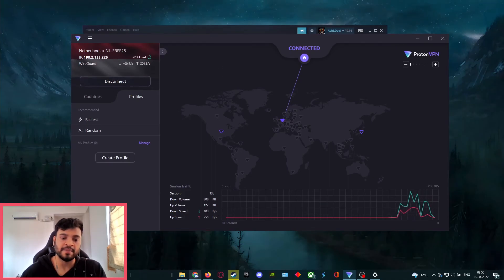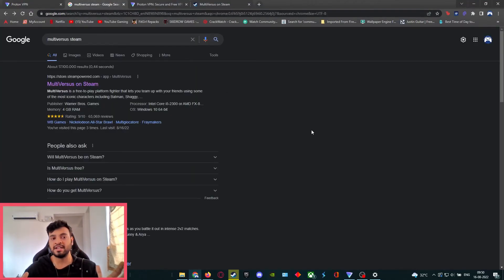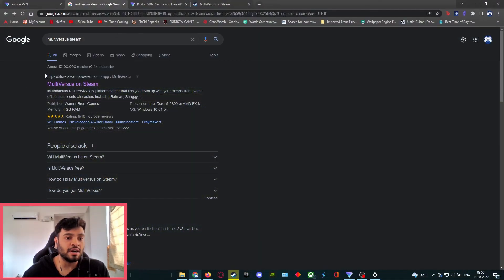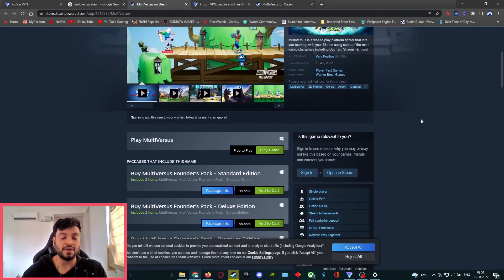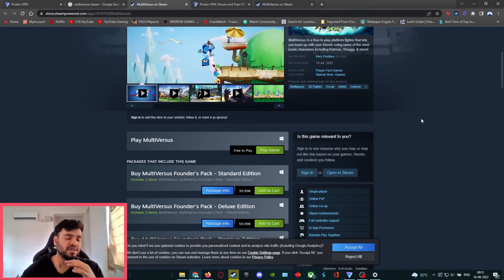Now for step two — installing MultiVersus. Open your browser again; since the VPN is active, the browser now thinks you're in the Netherlands. Google 'MultiVersus Steam' and open the Steam page. Since you have the VPN active, you should see the Steam page. This method will let you install the game on any account — you don't have to create a new account or set your location to the US.